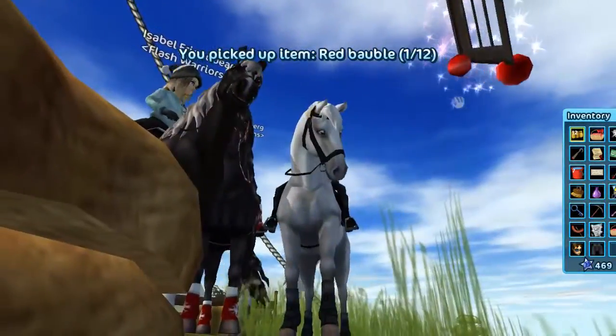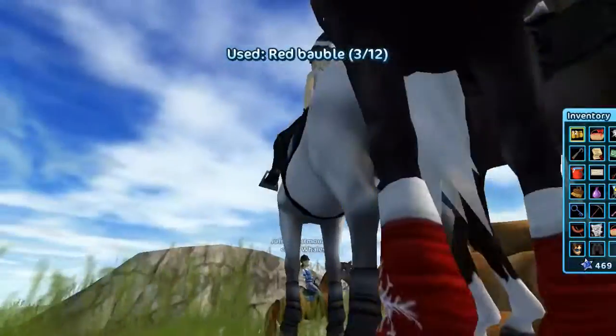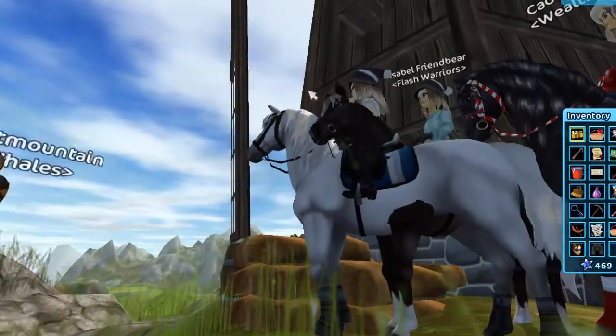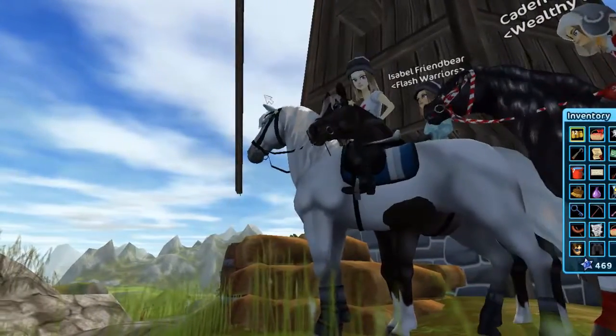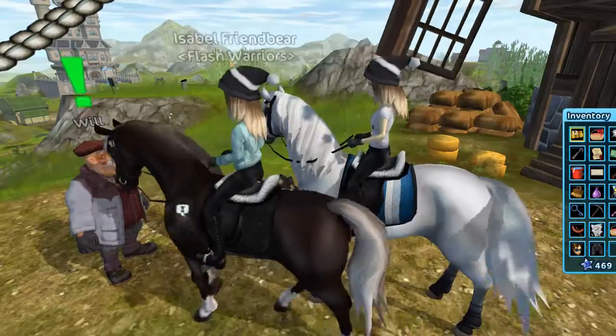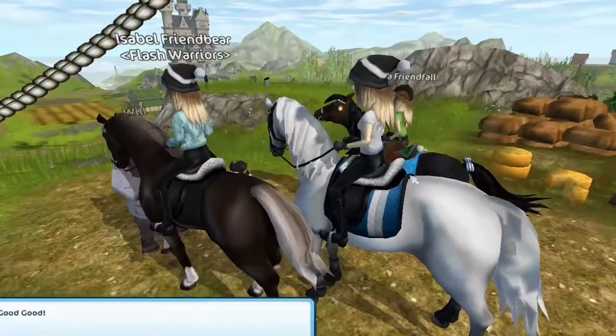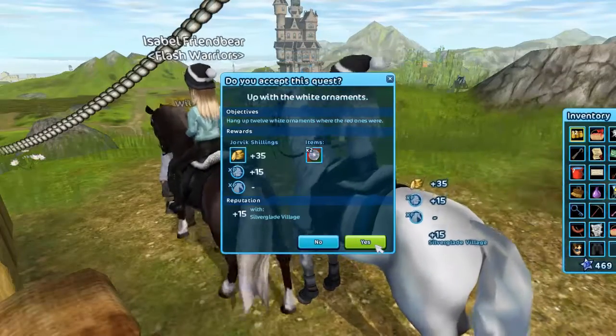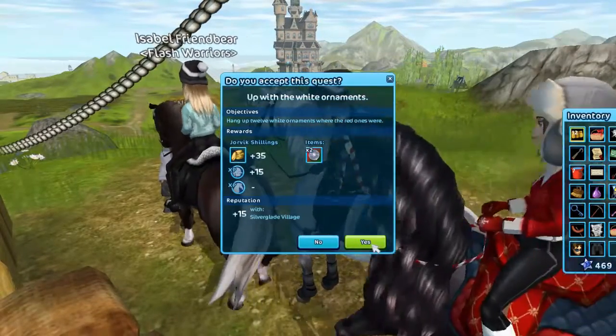So let's just get those thingies off to collect them, to put them on our tree in Silverglay Village. So let's do that. I took all of them away, and now let's complete the quest with Will and get back to Steve's — hang up the white ornaments. Hang up 12 white ornaments.